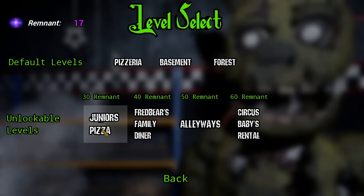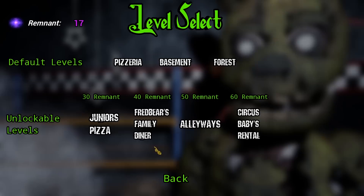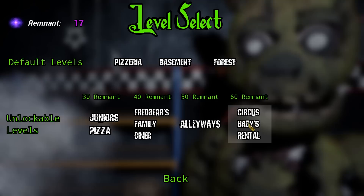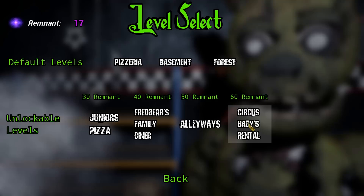We didn't really do much — we checked out the older levels, but just going to the new levels like Junior's Pizza with the FNAF 2 animatronics and everything, and seeing what's coming up, I think this is going to be a lot of fun. This next map is going to be Fredbear and Spring Bonnie most likely. And Circus Baby's Rental? That could be Circus Baby, Funtime Freddy, all of them. I'm really looking forward to this. If you guys want to see more, demolish that like button. If you're new to the channel, smash that subscribe button. I'll see you all in the next one — thank you guys so much for watching, peace out.